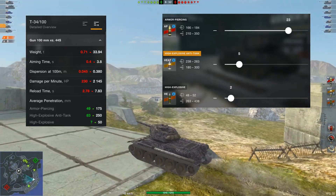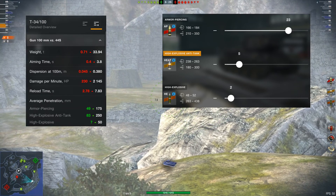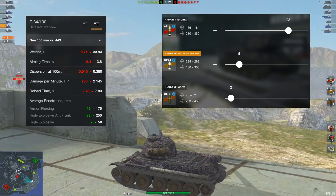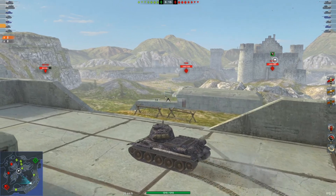The bigger gun, the tier 8, is the 100mm. It's got a DPM of 2145, but there are only 30 shells that you can carry. The firing rate is a lot less, and if you get yourself into a long battle you're going to end up running out of shells. I'm not quite sure why it has so few shells — that's a question for Wargaming.